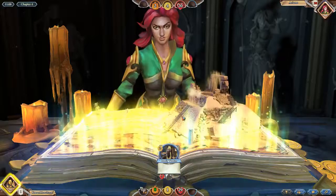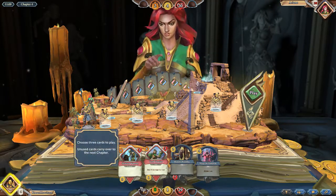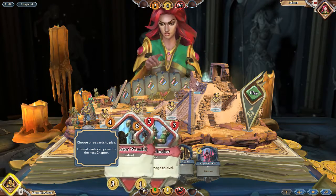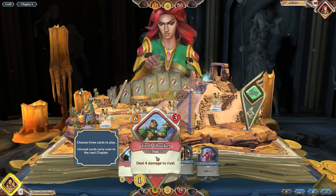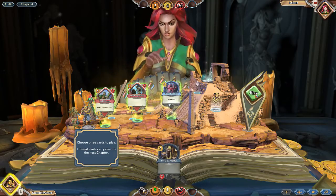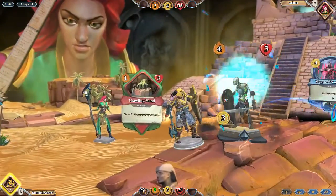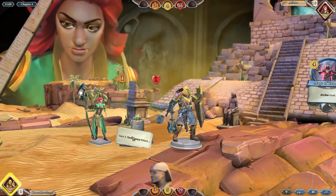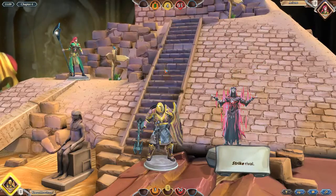Now we're on to Jaldraocht Pyramid. My opponent's got way better hand. Choose three cards to play — unused cards will carry over. So he only wants me to choose three. I don't really want to play that because I don't need health, and I don't have enough coin either. Strike — a single hit, so I don't have to fight it, I just deal the damage. Oh, but I'm going to miss out on my weapon because I used it twice. She's down to 15 health and I'm going to be doing only three damage. If I played that differently, I could have dealt more damage, I think.